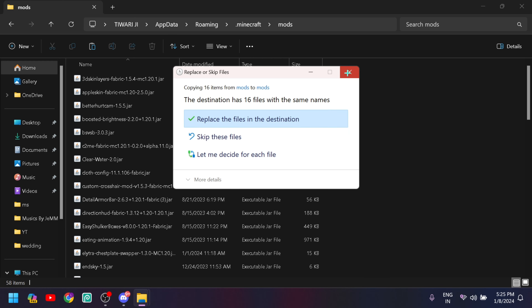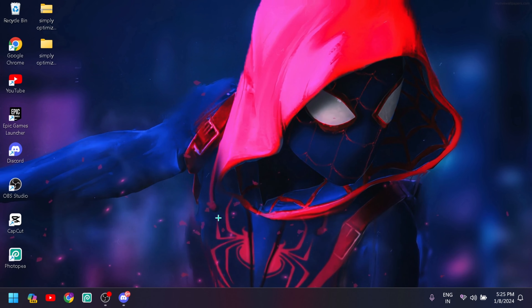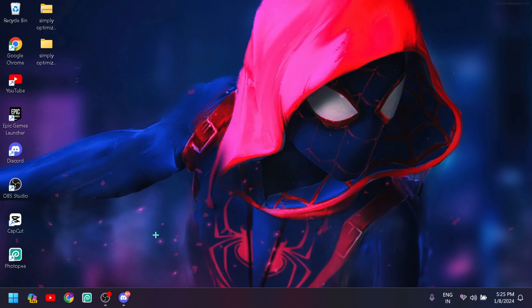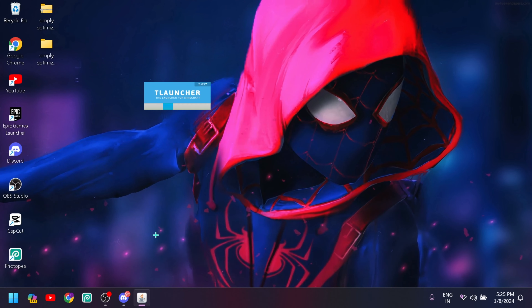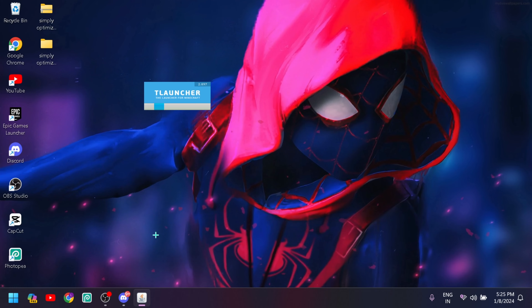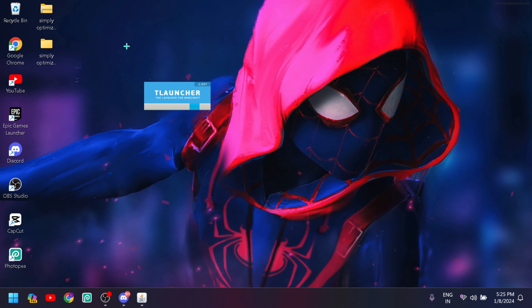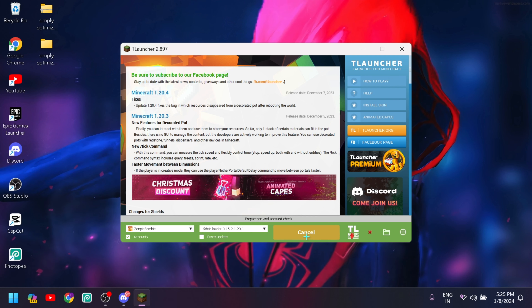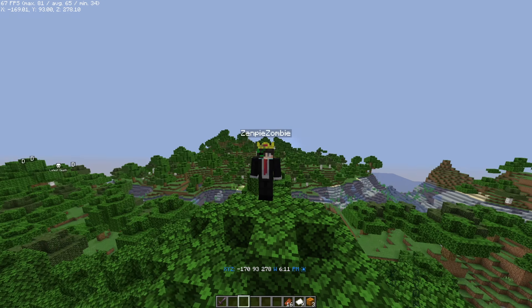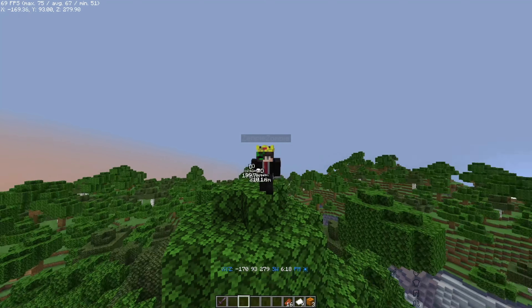Now we are done installing the mods. Let's open the game and see how many FPS we are getting. My FPS was originally 30 to 35, and after applying all these settings my FPS is 100 plus — I am literally shocked. The game has opened and you can see the FPS: 65 FPS, max is 81 FPS.